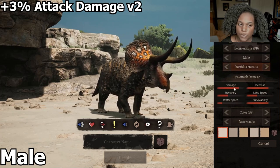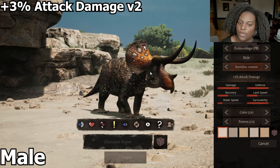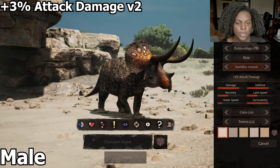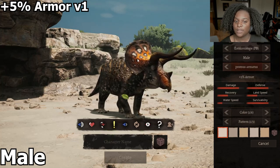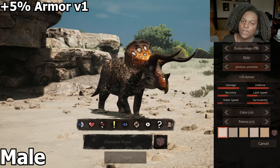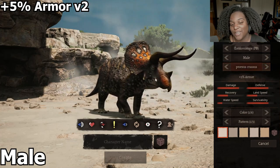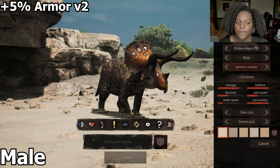Our next one is still plus 3% attack damage. It just has the same different skin texture on the face and the frill — which maybe that's going to be a pattern for the rest of our subspecies. After that, we have our plus 5% armor. The frill is definitely bigger here; we went back to our original horns, but they're still kind of darker. And yes, like the others, we do have just the skin pattern difference for the frill and the face.